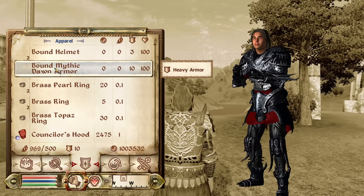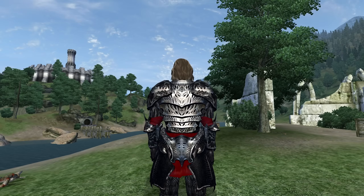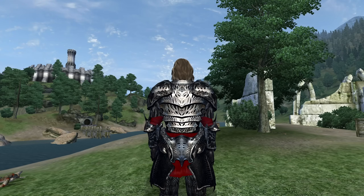Then we have the Bound Mythic Dawn Armor. The Bound Mythic Dawn Armor is not available in the base game and can only be accessed through console commands. It is heavy armor and has no enchantments. It has an armor rating of 20 and a value of 0 gold.